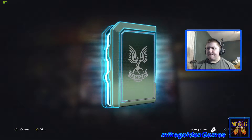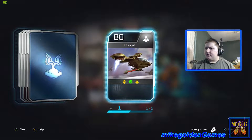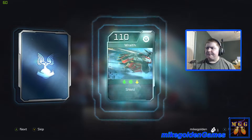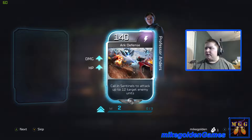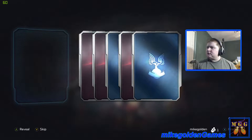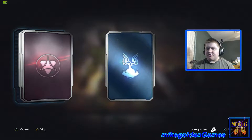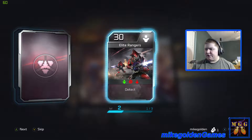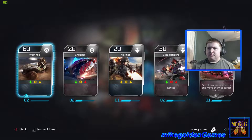Let me know what you guys think of the episode so far — is it interesting or not? Hornet, Cyclops, nothing too good, Chopper, a Wraith — that's pretty good — and Arc Defense level 2 for Professor Anders. Next pack: Warthog, I ranked it up. Chopper, Marines level 1, Elite Rangers level 2, and Teleport for Shipmaster.